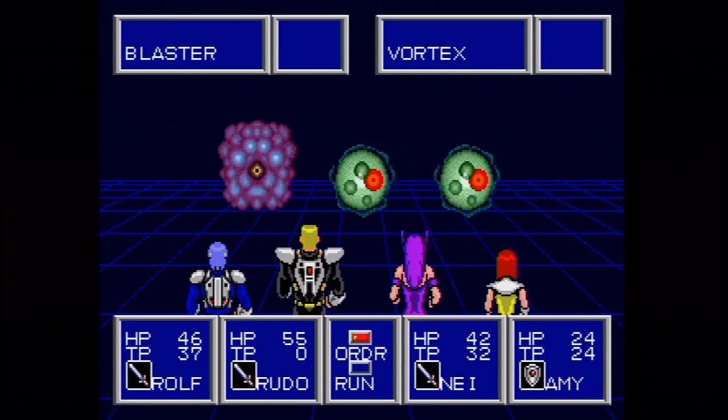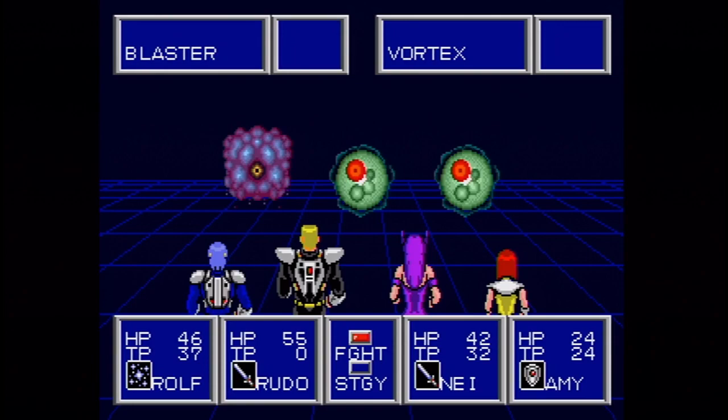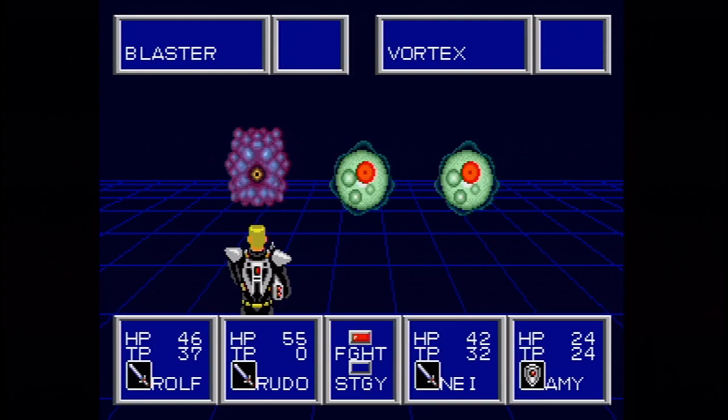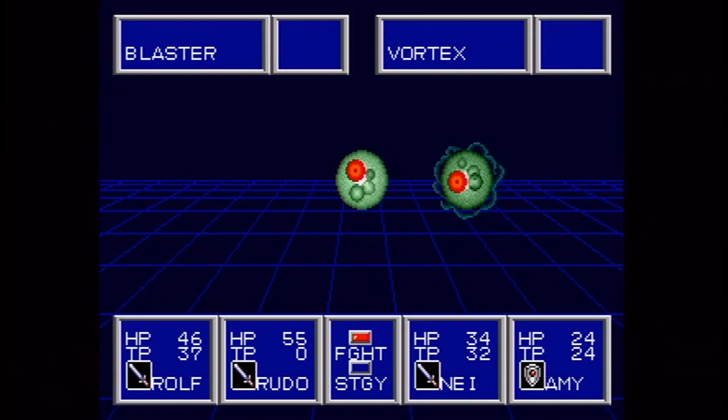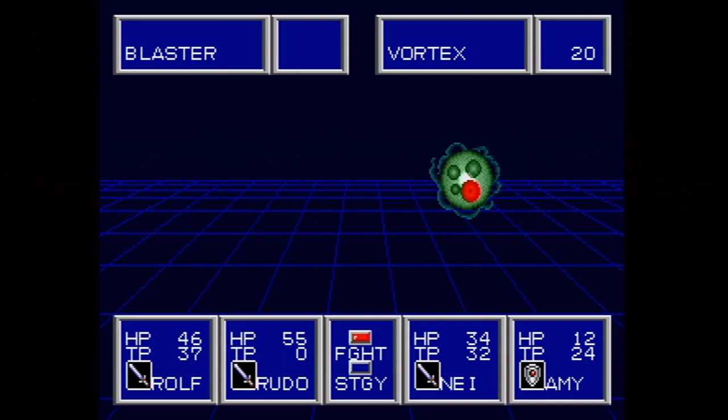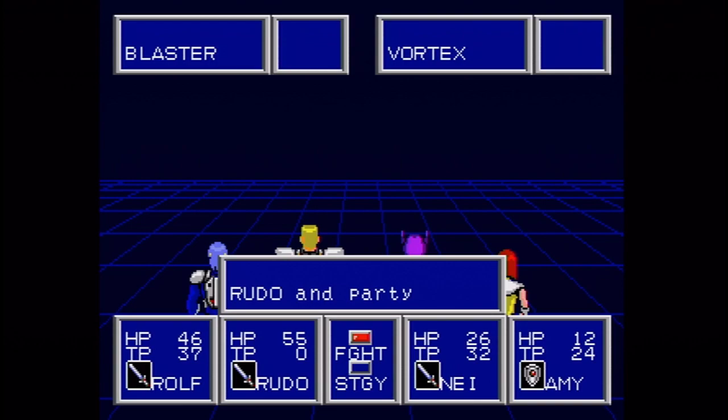Let's see — let's go Gafoi on the Blaster on the left. Hmm, I'm thinking if that's worthwhile. I don't think that's worthwhile actually, because now Nei has the attack power to either kill them or come really close. They have an attack that can hit your entire party for like 20 damage, although with Amy defending, that shouldn't be a problem for her — she'll still be able to reduce some of that damage.